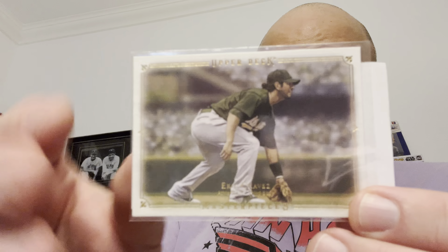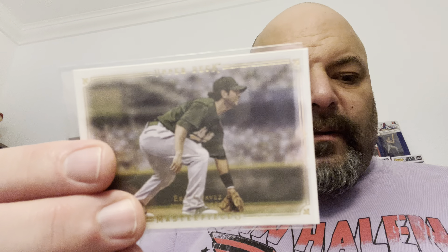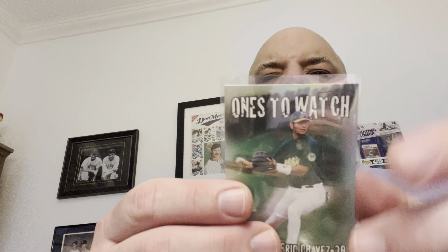Some of my favorites — I love the Upper Deck Masterpieces. This 2008 Masterpiece is a beautiful card, a gorgeous landscape view with really nice art. Then a 2009 Topps Ticket to Stardom and a 2006 Upper Deck Future Stars in blue — I already have the green one. And a 1999 Sports Illustrated from Fleer, 'Ones to Watch' with a nice foily sheen.